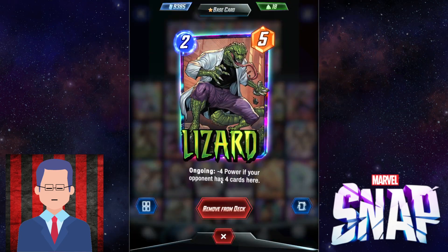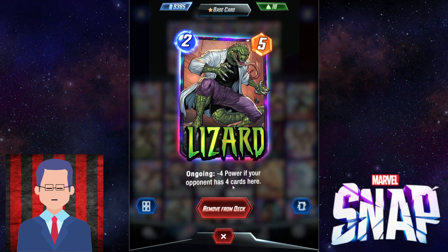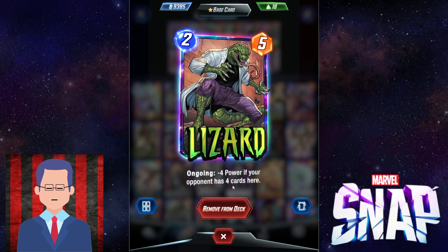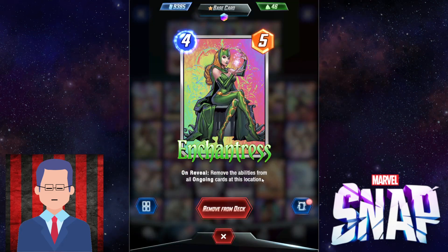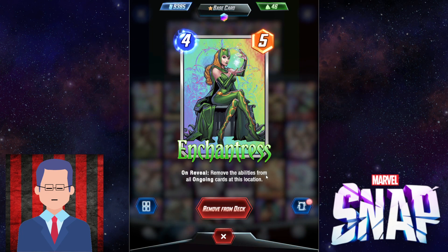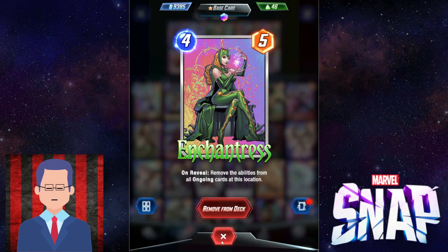Lizard is just great because they have to play awful cards there to give you minus 4 power. But if you play it into Deep Space, that's no drawback — it's simply a 2/5, which is great. And we've got Enchantress here to shut down ongoing effects. Because maybe they're going to have something really creepy, and you want to shut that thing down instantly. Or maybe Patriot decks, which we are going to get into a little later.